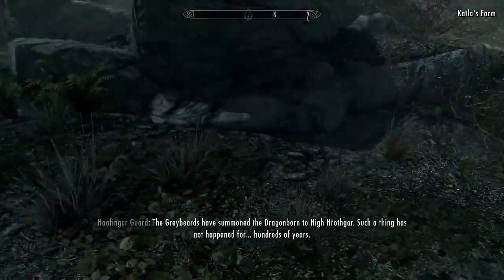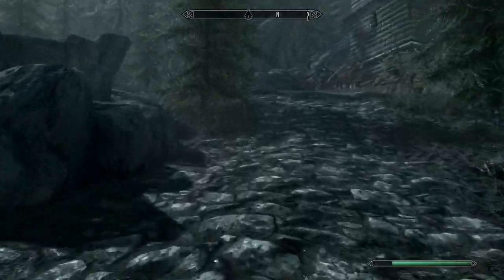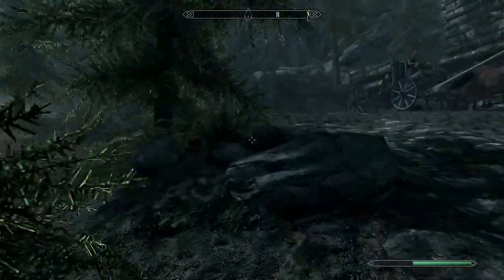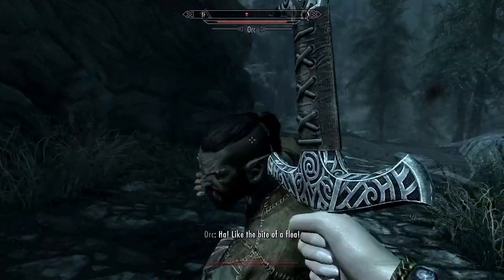With dragons finally spawning we're off to Solitude to do some random tasks and hope that a dragon spawns and kills a guard. As we're just walking along we run into a drug dealer — gotta keep these streets clean for these kids nowadays. Can't have them falling into the moon sugar.